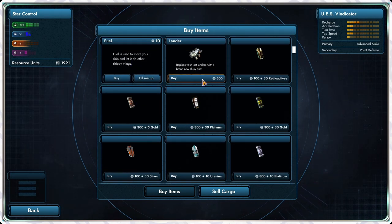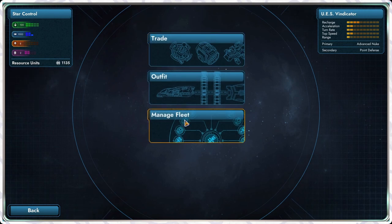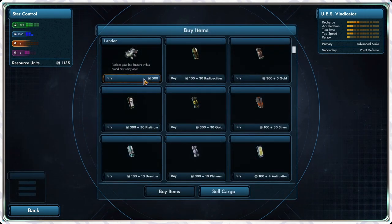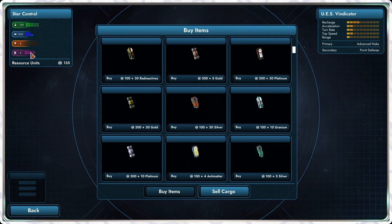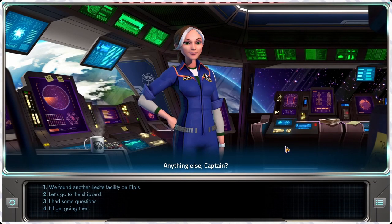Let me buy a lander and fill her up. Now we're full. I believe we can carry four landers, so let's get all four. Now we're stocked up — anything else? Let's blow them all up now that we're here.